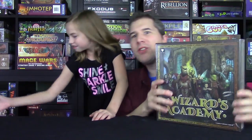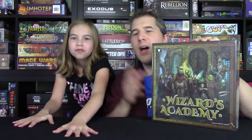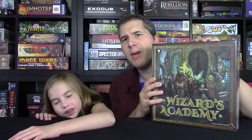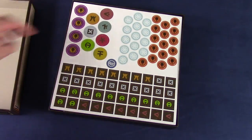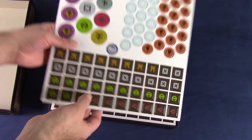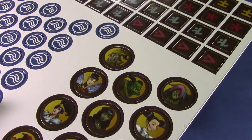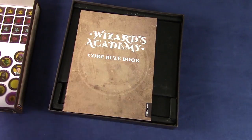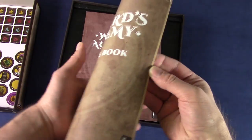Number three is a game called Wizards Academy. This is a Kickstarter that recently started shipping to its backers here in the US. Here's a little overview of what this game's all about. First thing: boy howdy, this thing is heavy. Wizards Academy is a cooperative game in which you play as students trying to save their academy with magic that they don't understand how to use yet.